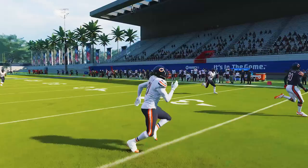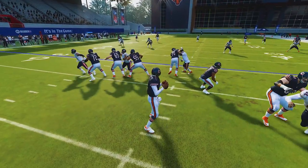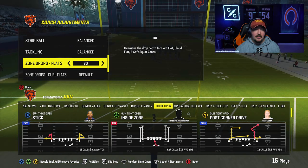This is a quick snap one-play touchdown against Cover 3 because of the spacing of the formation. This is going to work with zone drops on or off — does not matter.